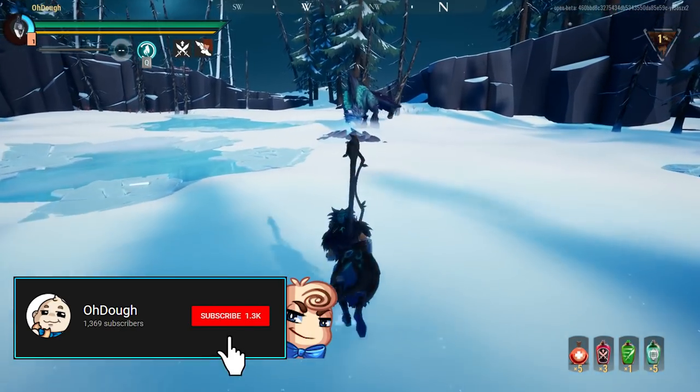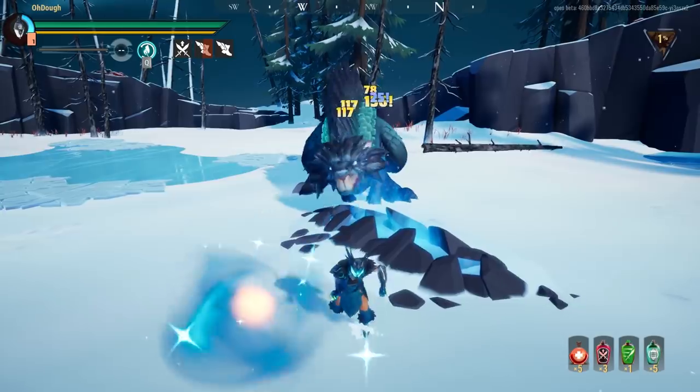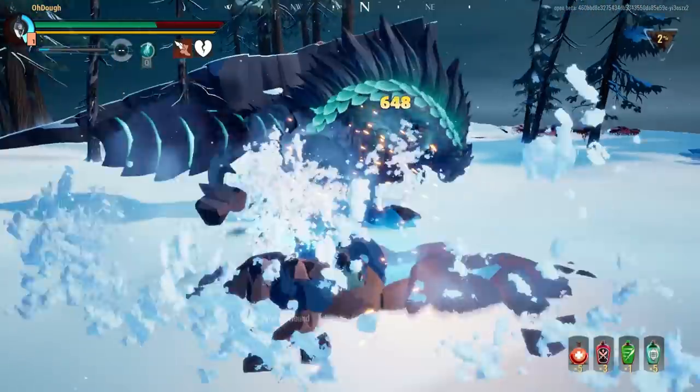Hey guys, my name is Do and today I'll be talking about the new patch notes in Dauntless. It's going to be patch 0.6.10 and in these patch notes there's a ton of stuff, but we're going to start with the new axe changes.